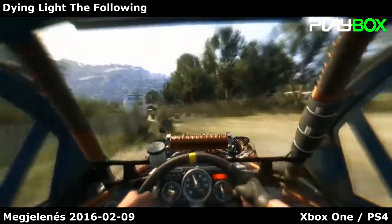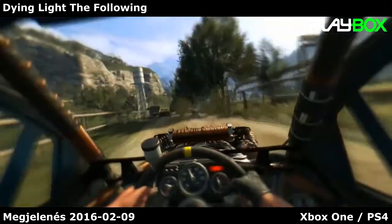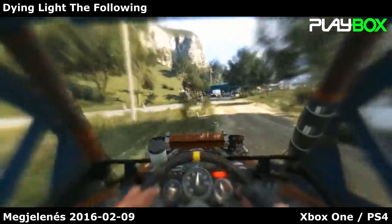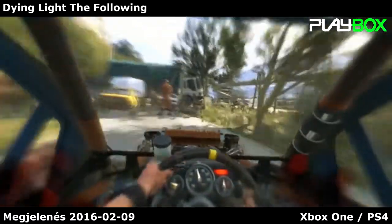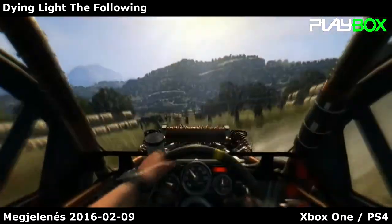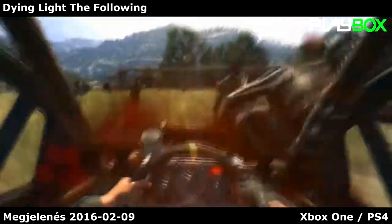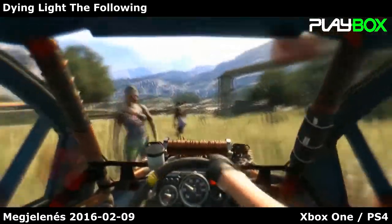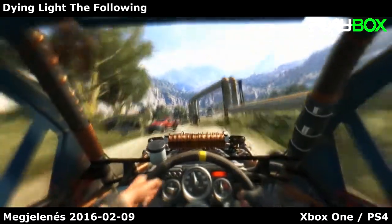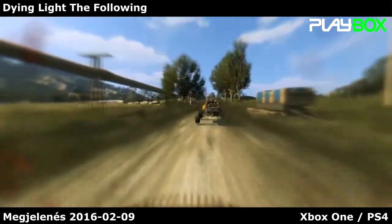Our buggy is not just a means of transportation — it's an essential tool for survival and a pretty awesome weapon. By the way, it's also fully customizable. You can change its looks — liveries and paint jobs — but also add interesting modifications, like an electric cage which you'll be able to observe later. To get access to these toys, you need to level up your driving skill tree. You get driving points for performing actions with your buggy, like speeding, smashing zombies, and jumping off ramps and so on.